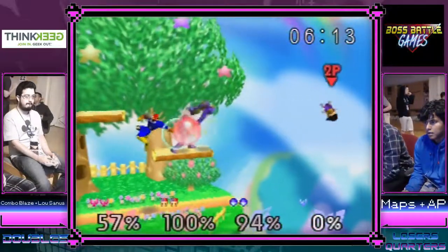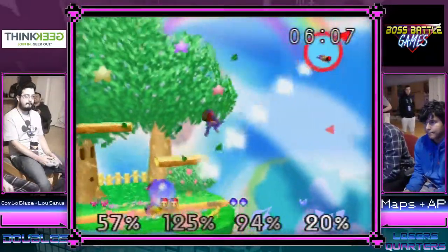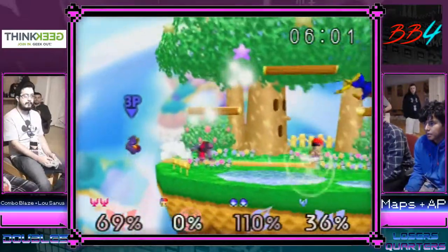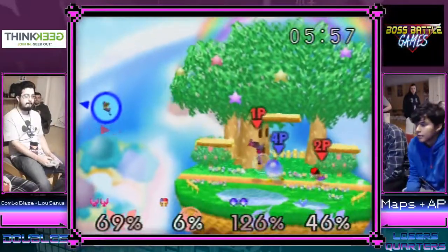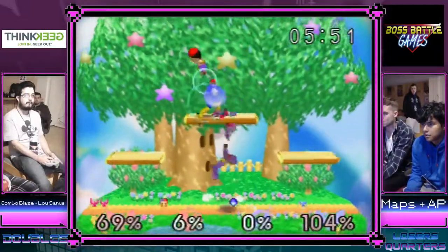Stocks are pretty close. I think the next 10 seconds are going to determine how this game is going to go. If blue team can bring it back then they've got a really good chance. AP can stay alive and they can kill combo, but that back air from plaid is so safe against Samus honestly.